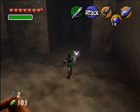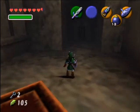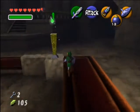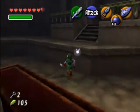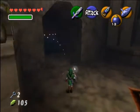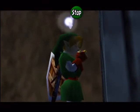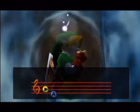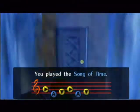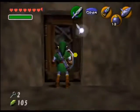This door is locked, and I believe you can actually come back through this door eventually. Later we're gonna be able to shoot the eye, but I don't think I really need to. This door over here is locked. There's a lock there, so that's what we use the keys for, obviously. This door has a Song of Time block, which I can just get rid of by playing Song of Time. And it's not locked, which is good, because I don't want to use my keys right away.